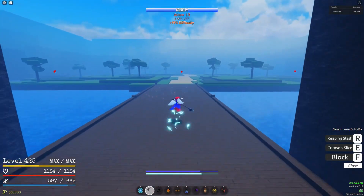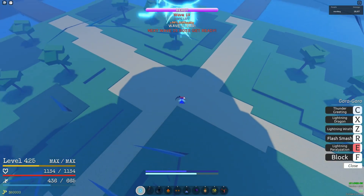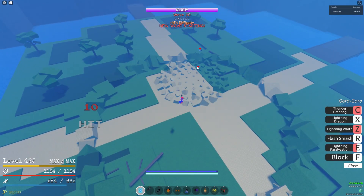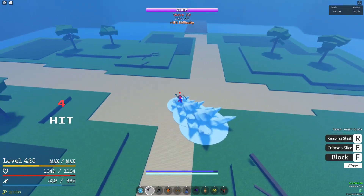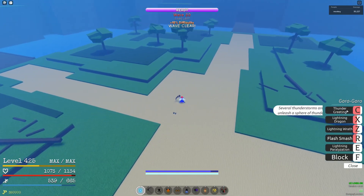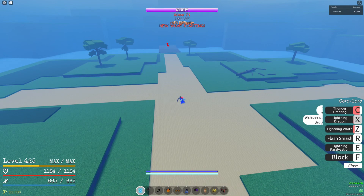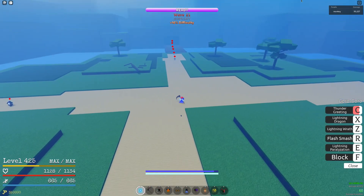At the boss wave, get a good angle. As soon as you see the next wave clearing, throw Thunder Green, then Lightning Wrath, then Lightning Dragon. I kind of missed the Lightning Dragon so they're on a sliver of health. If you throw Thunder Green too late the peak user will get out, so you have to throw it preemptively — meaning the second boss may survive Lightning Wrath and Lightning Dragon, which is why the extra stat points are there for extra damage.